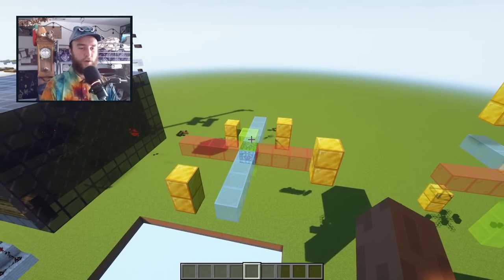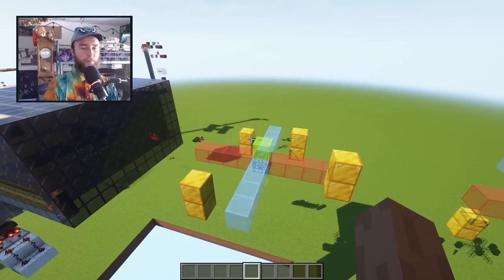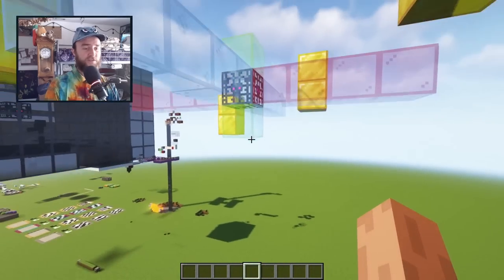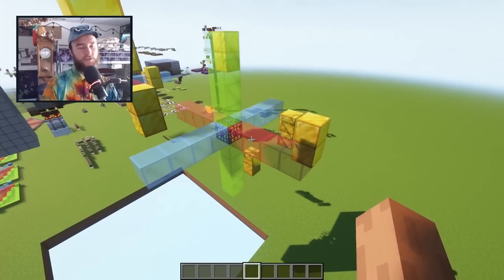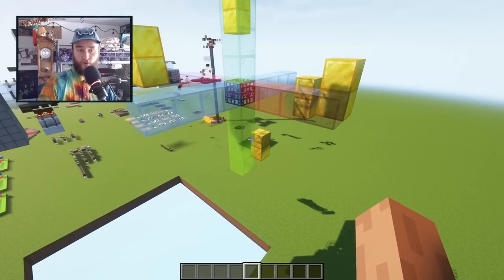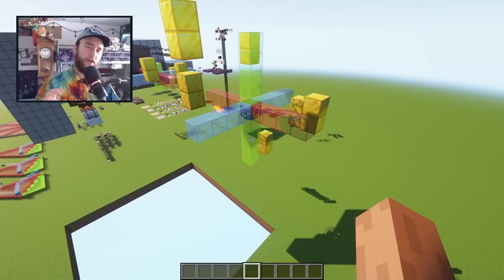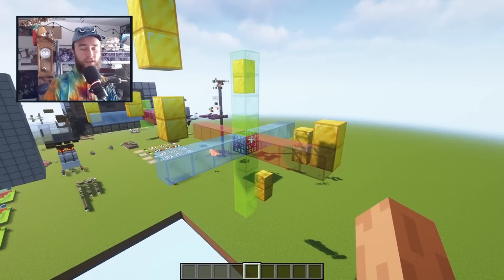To remind you how mob spawners work: every 10 to 40 seconds or so they'll try to pop four mobs into existence in a shape of space — four blocks out to the sides and one block up or down. But most spawners have some kind of limiting behavior. If there are six or more of that type of creature within four blocks in all directions of it — the size is a little different on Bedrock Edition — the spawner will just shut down and won't make anything more.